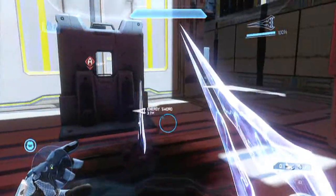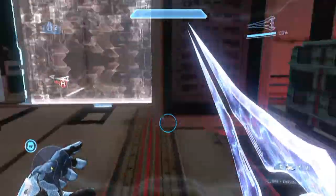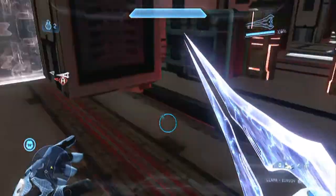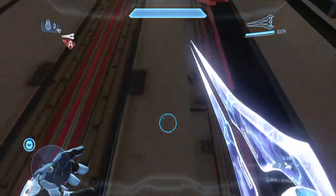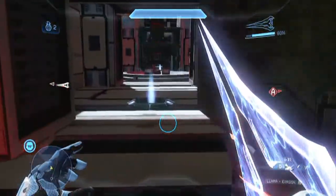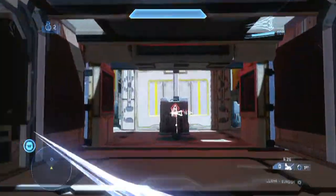As soon as the first point gets captured, there will be a little barrel placed here to prevent the red team from spawning in that area, meaning they will be pushed further behind. And as mentioned before, there's a teleporter that will push the blues further up — that's how the red team gets pushed back while blue advances.